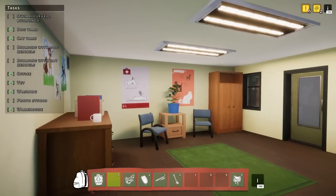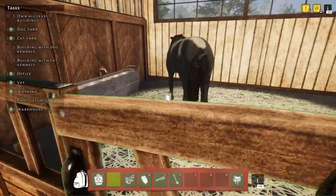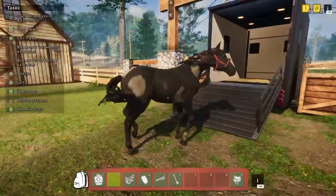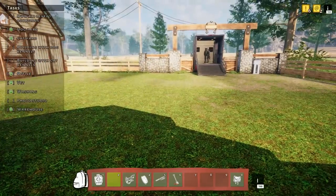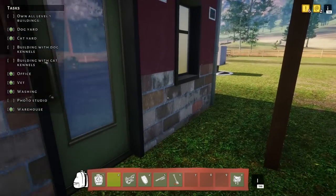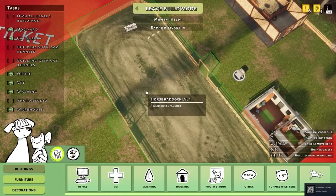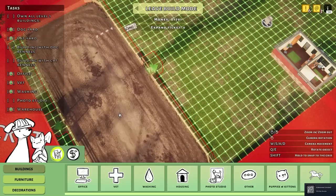So as soon as Wilbur's adopted we should be good. That way we can buy our washing station — can't wait to see what it looks like. Come on, Mr. Wilbur. What was that — like lightning? All right, we've got 1791, so let's go ahead and go into the build menu. Oh yeah, and now I can actually move this backwards since there are no horses in it anymore.